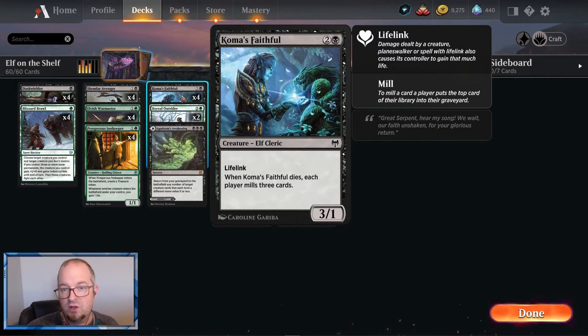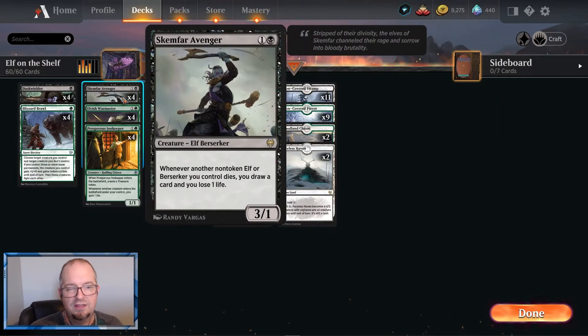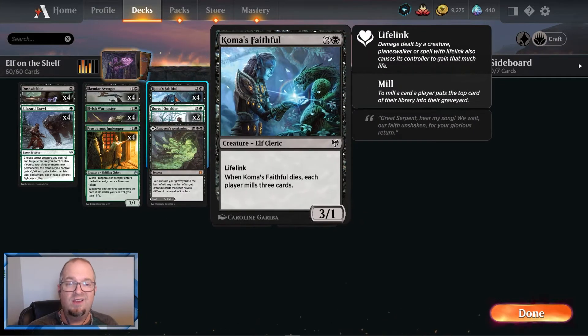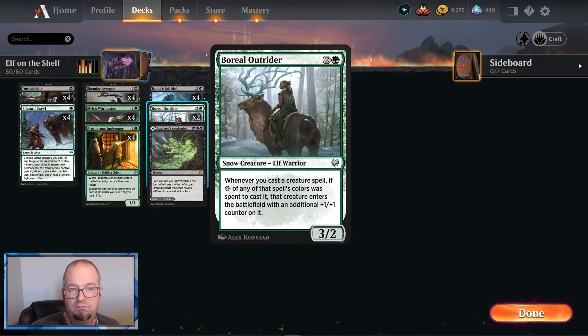Koma's Faithful life-linkers can really help you get some extra life — they're a pretty decent three-drop. They attract a lot of attention, and what people usually do is kill the Koma's Faithful and leave your Scimfar, so you're never at a disadvantage when your creatures are getting killed. That is key in this deck. The Scimfar Avengers are absolutely essential — if you play this deck, don't cut these guys. You have to have four of these.